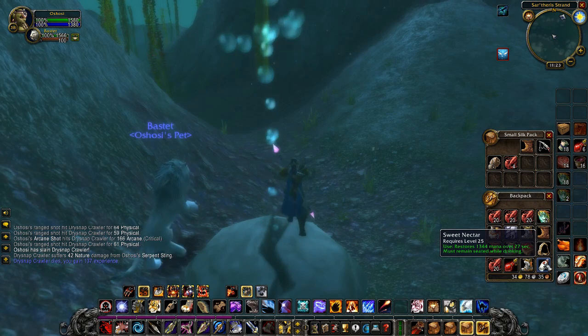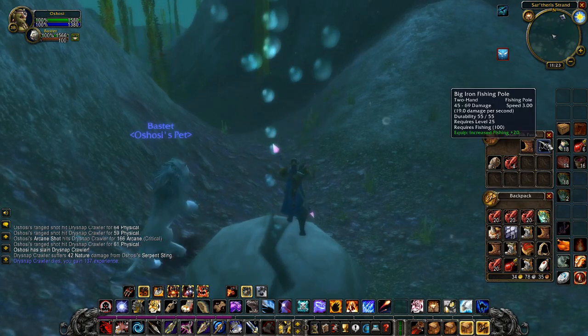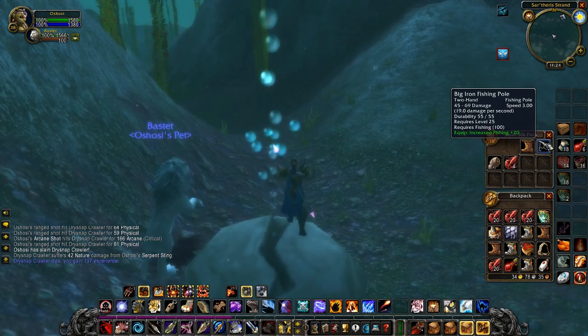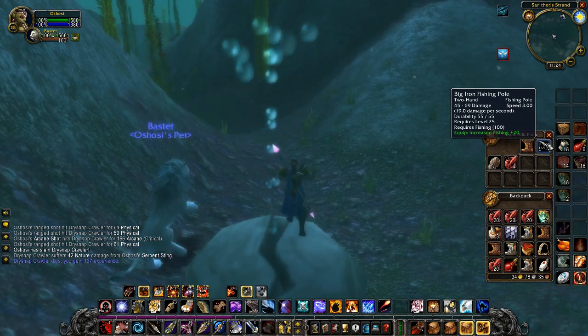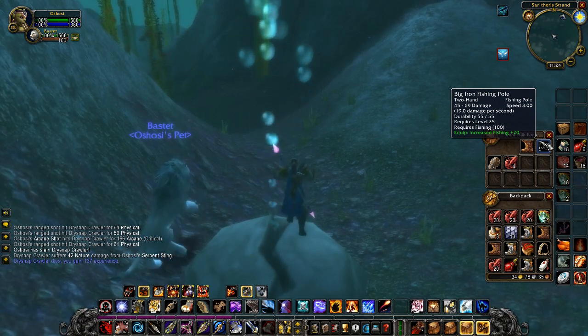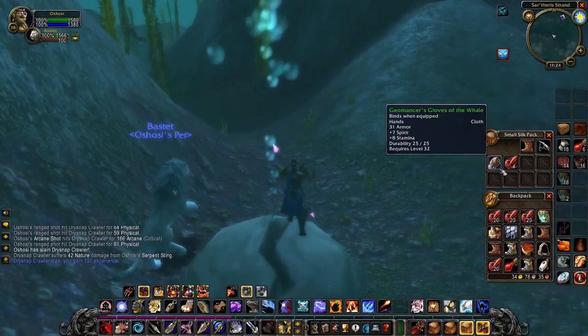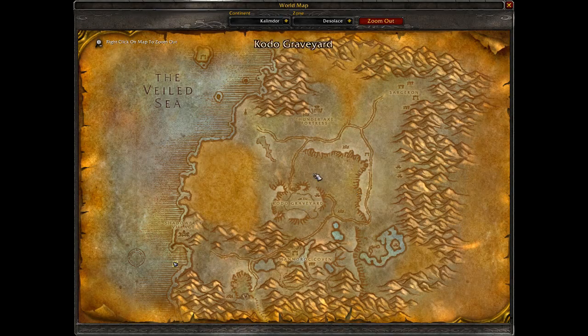As you can see in my bags at the moment, there is a variety of items that you can loot from the shellfish pots, but the most important one of course is the Big Iron Fishing Pole if you're Alliance, and the shellfish if you're Horde. There are a few random greens that you can pick up, but I don't think any of them are anything special, so it's just an added little bonus bit of gold if you can sell them.